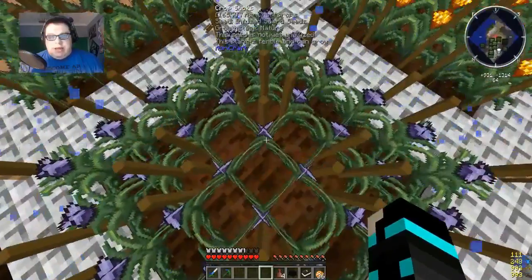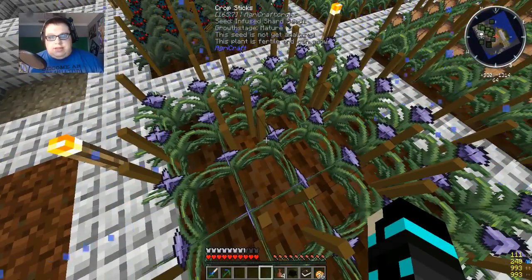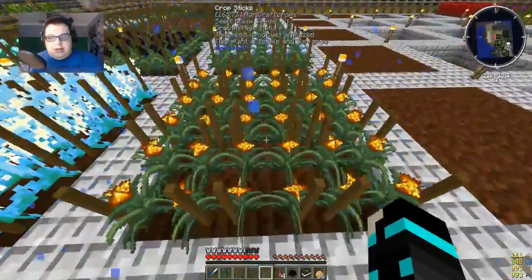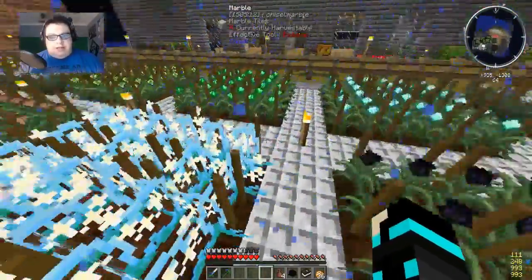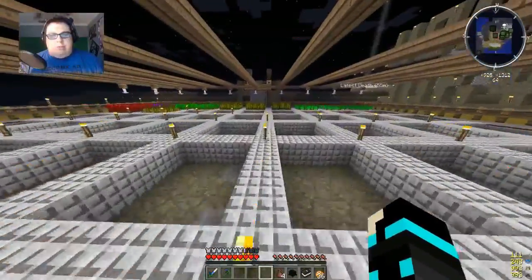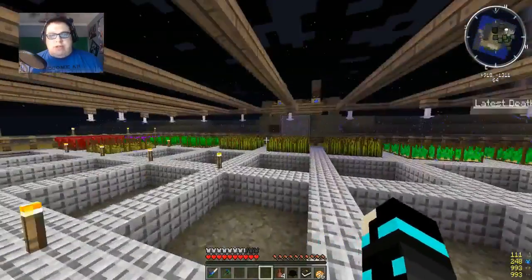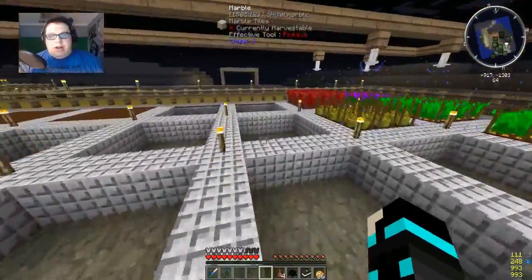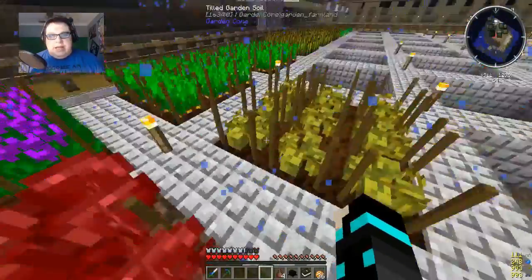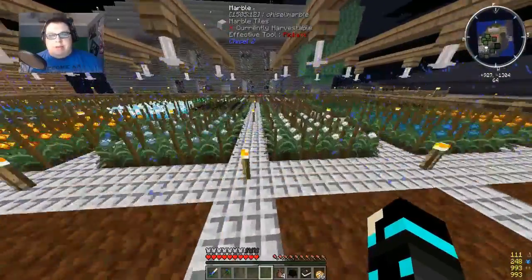I think last time you saw me make the shard seeds and the spider seeds. I actually upgraded my pump system so they all have engines now and they're all pumping water, so these don't run out. I've also made the melon seeds, and then of course there's wart, and the food's back here so it doesn't interrupt anything when it comes to the magical crops.